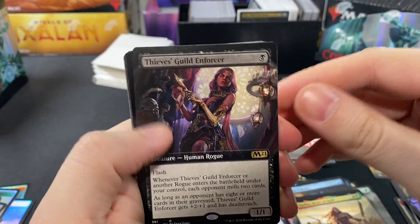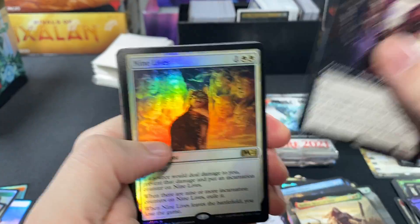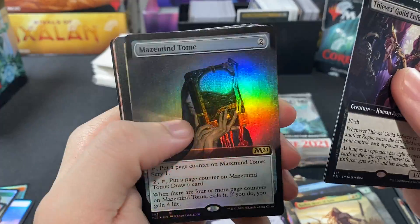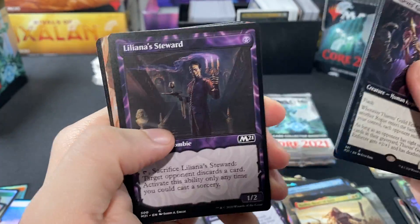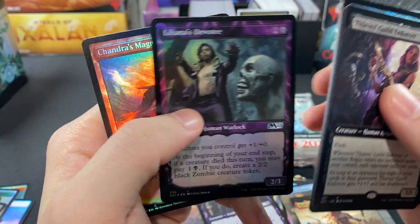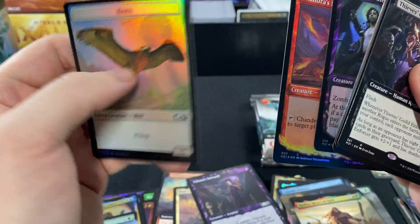Pack nine: another Swamp, Thieves Guild Enforcer, Nine Lives, Maze of Ith, Basri's Acolyte Steward, Solemn Simulacrum, Liliana's Devotee, Chandra's Magmutt again, and a Bird token.